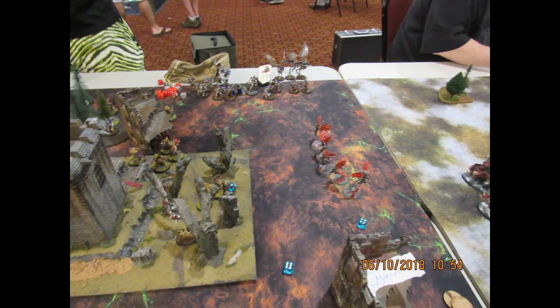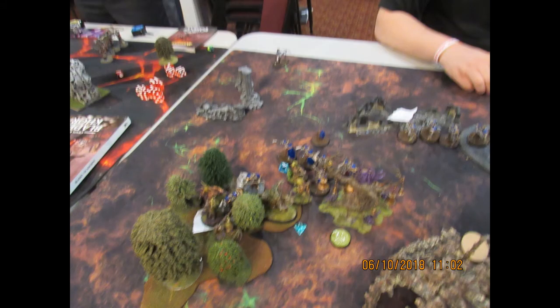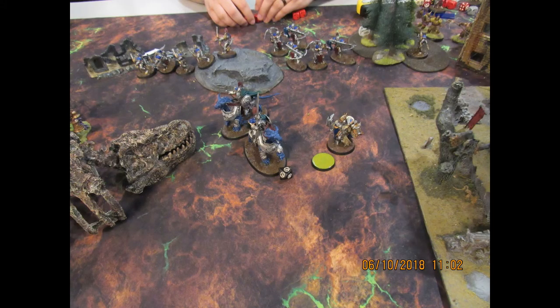Over here he brought down his Canari. I'm not sure why he brought them over there — they did some shooting, but it wasn't that effective. He moved up his Knight of Zeros onto the objective and was just close enough to grab it. He charged in a second unit of Liberators into my Blight Kings. Still not really doing a lot because the Harbinger of Decay was still alive. My attacks were now spread between two different units of Liberators, which was kind of annoying, but we eventually got through it. He finally moved his Lord Castellan up to grab that center objective as well.